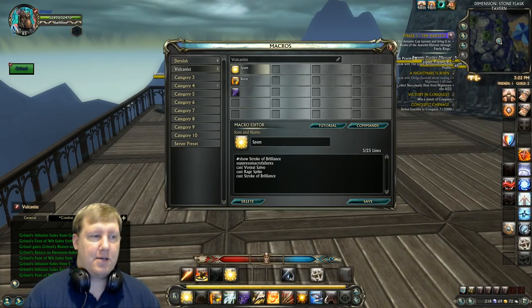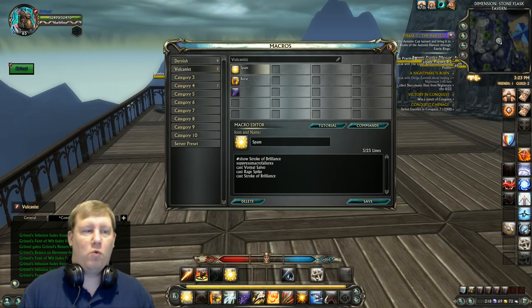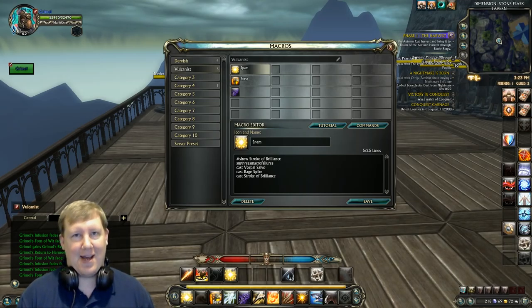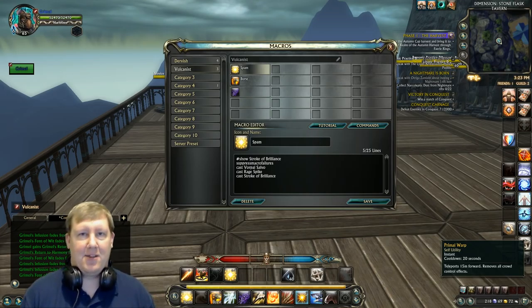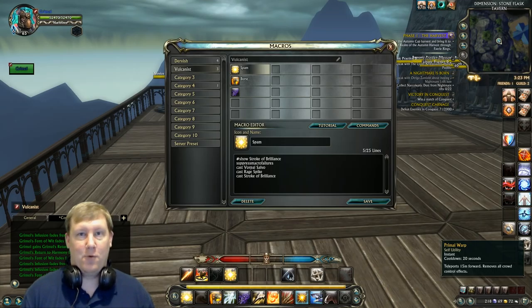The spam macro is basically: Vorpal Salvo, Rage Spike, then Stroke of Brilliance. I used to have Skill Shot in here because while moving, it would fire off at full fury — it's a very hard-hitting ability that worked great. The problem is there are so many roots happening right now, and if someone roots you while Skill Shot is in the macro and you accidentally hit it, it will go into a 6-second cast and you can't get out of it.